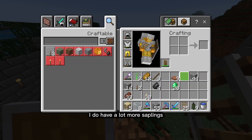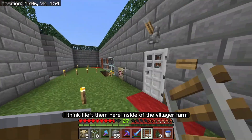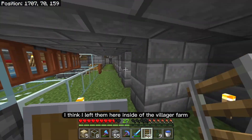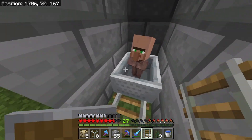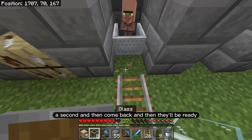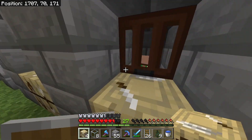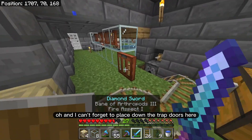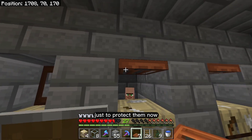I do have a lot more saplings and if I remember correctly I think I left them here inside of the villager farm. Oh my goodness — that's the trick, you just have to leave for a second and then come back and they'll be ready. I can't forget to place down the trapdoors here just to protect them.